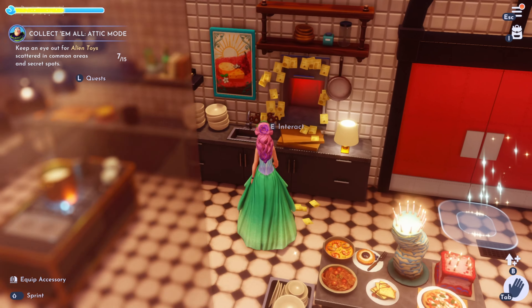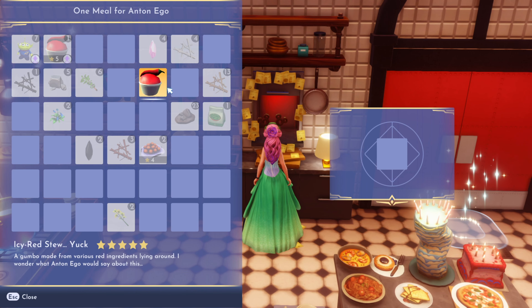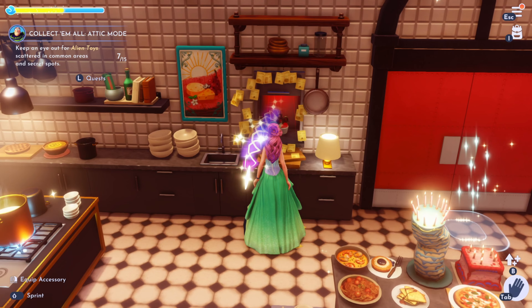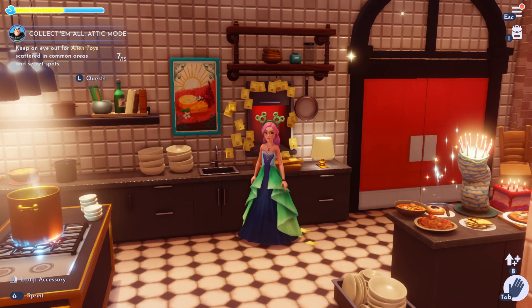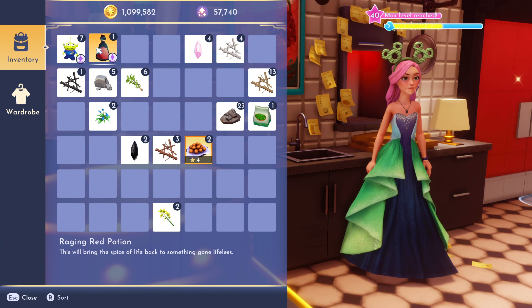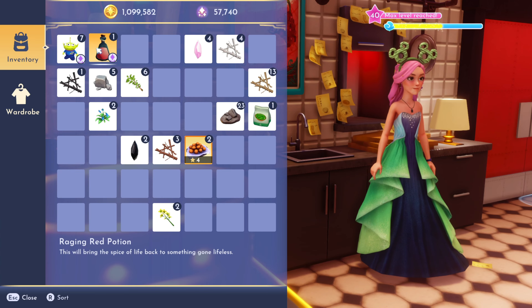So we're in here. Here's the window — let's put our yucky dish in. That looks interesting with the chili pepper on top, but that's where it goes. And that will get us a... Raging red potion. This will bring the spice of life back to something gone lifeless. Well, that's very interesting.